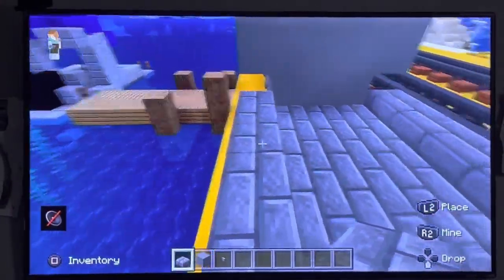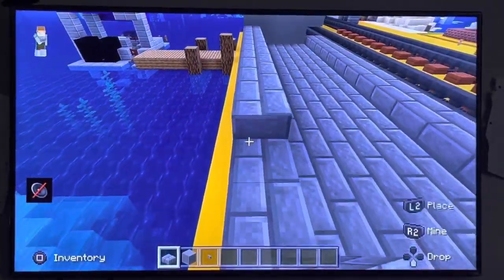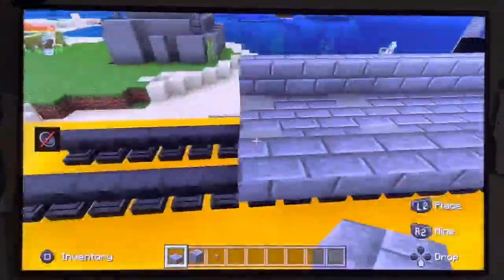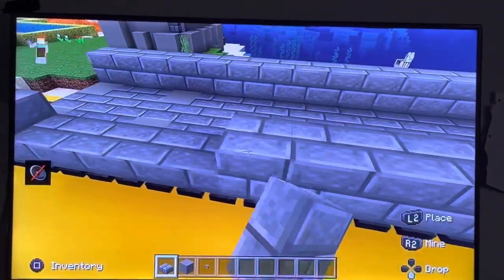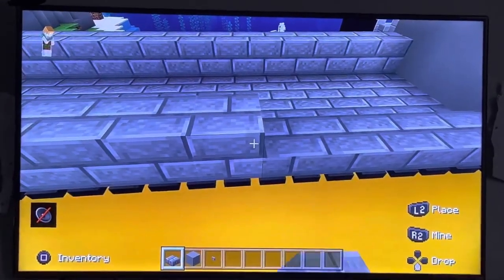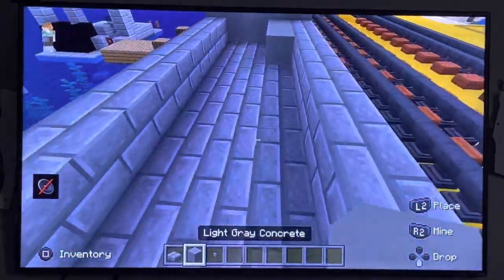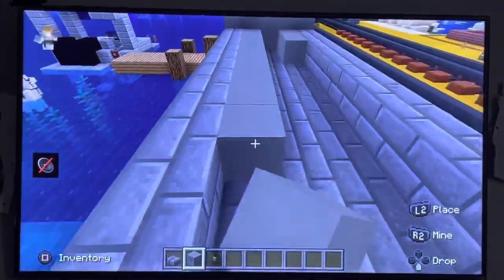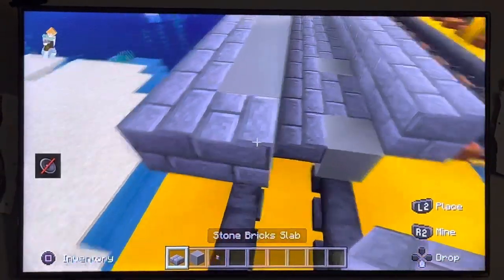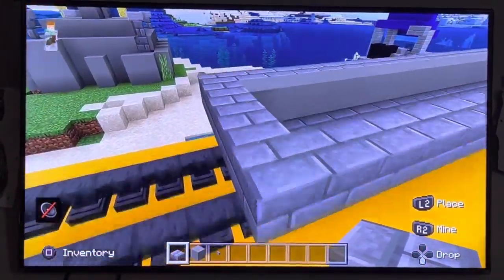Now we're going to make a double — it's a block. Slabs make it look better though. Just like that. Now fill it with blocks this time so all the coal can fit in without going on slabs. Connect and go like this. In the back you don't really see it because if you haven't got to that step it's way different.